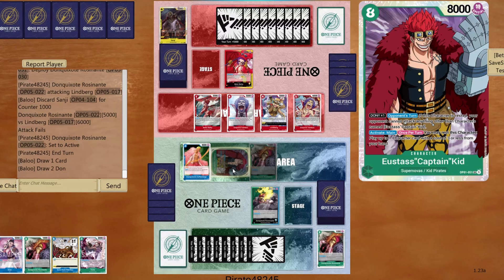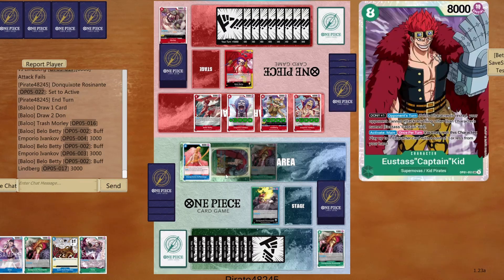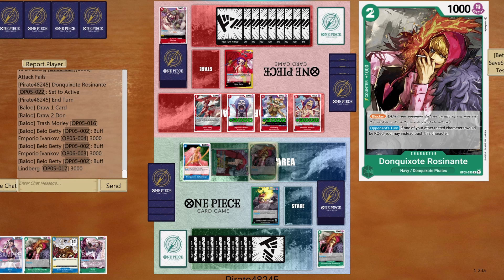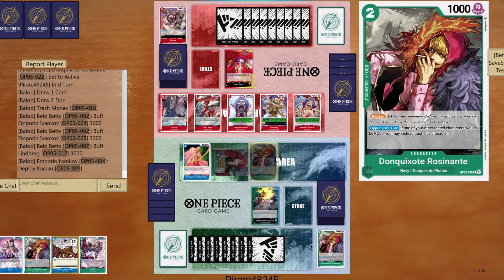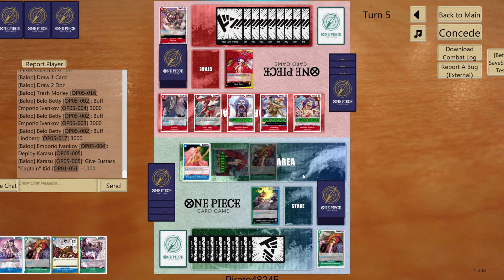I didn't manage to find a single Gravity Blade, which was extremely valuable in this matchup. So we need to find something, we need to be a bit more creative. Trashing one card, and now topping up 1, 2, and 3. And then playing Karasu, giving minus 1k to him, and start bombarding as fast as he can. Now, if he doesn't attack with Limburg first, I'm going to use Rosinante. The best course of action would be to play Karasu, and then play around that. Karasu — giving minus 1k to my Eustace Captain Kid, and trying to go as heavy as possible towards my Eustace Captain Kid. He has big body and plenty of Dons, so he's extremely dangerous.